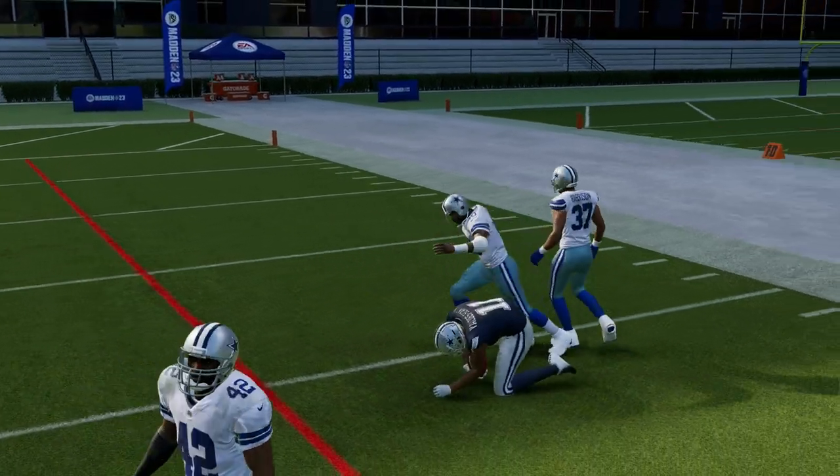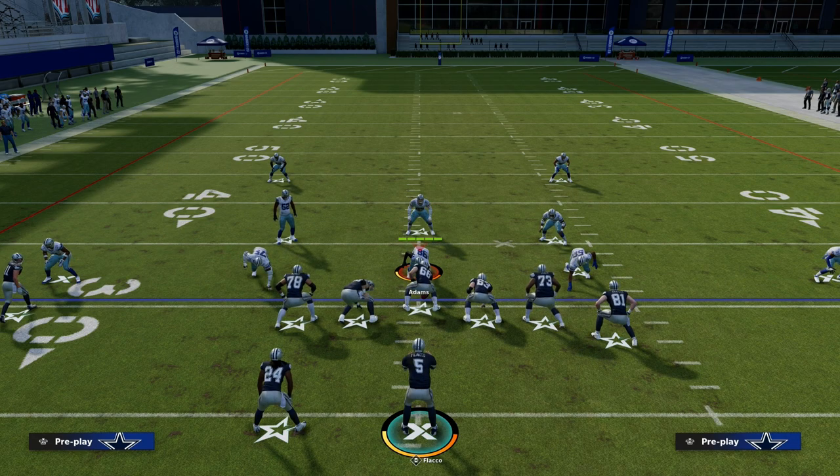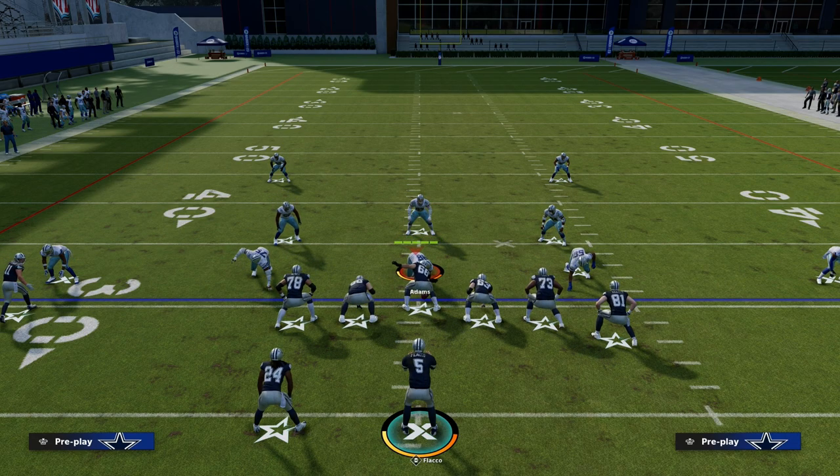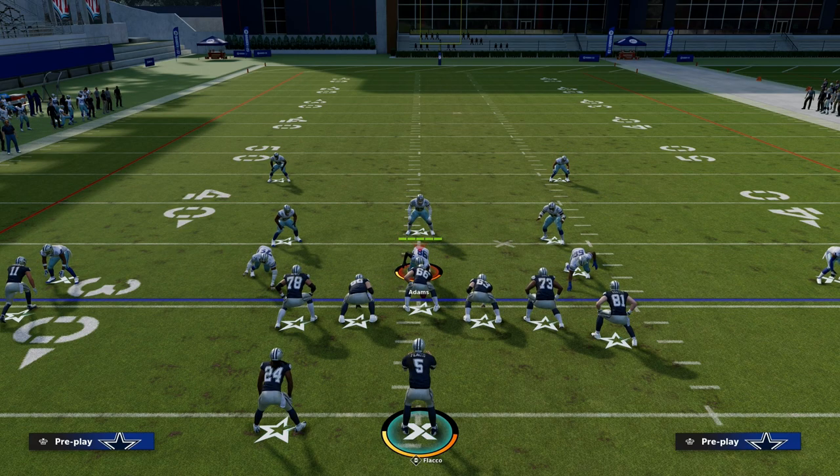That is how you run the Y-Cross play out of U-Trips — one of the best concepts in the game. If you want my entire U-Trips offensive e-book, make sure you're in the Patreon, where you'll get access to all of our Madden 23 offensive and defensive e-books, including the U-Trips offense. Thanks for watching — head down to the description and click the link below to sign up for the Patreon.